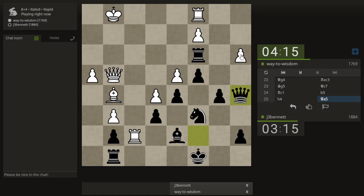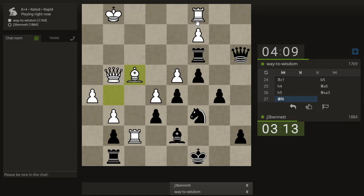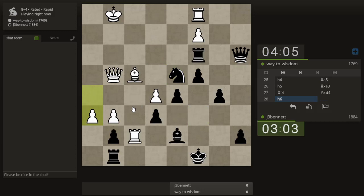Queen here — I'm threatening rook to g3 check, queen takes a3. I'm hitting his rook. He's also got a big threat over here so I have to be careful, but I think this was the time for that defense.